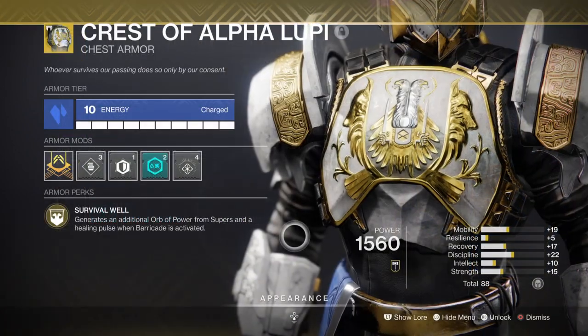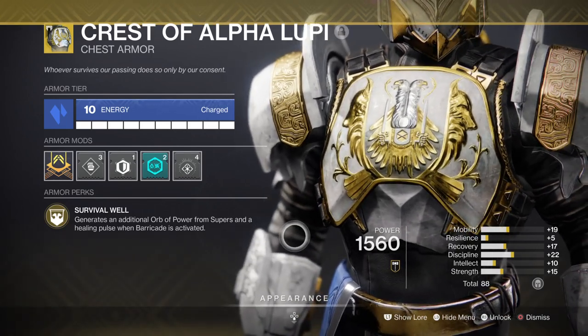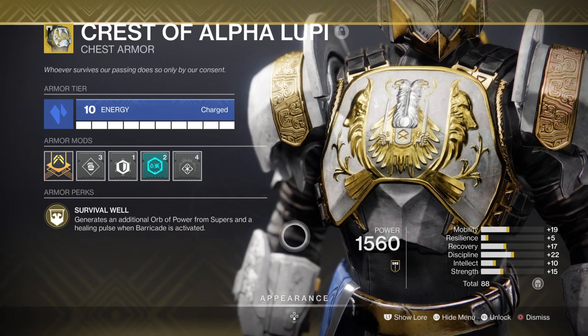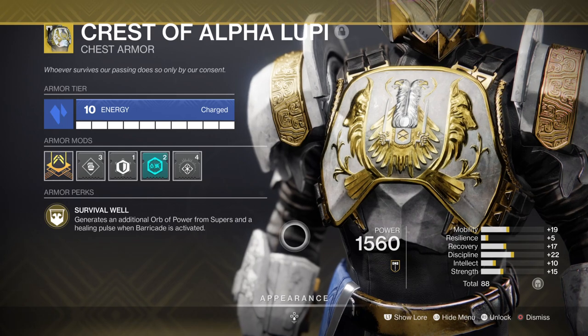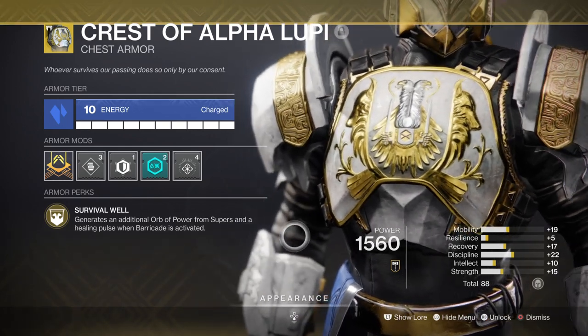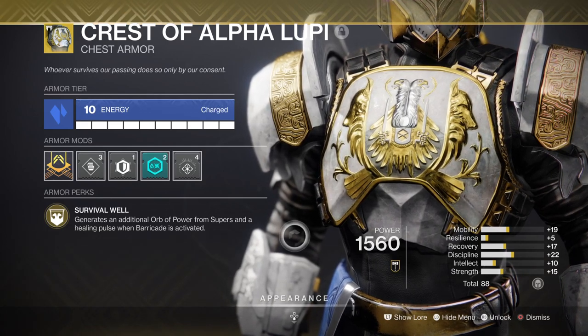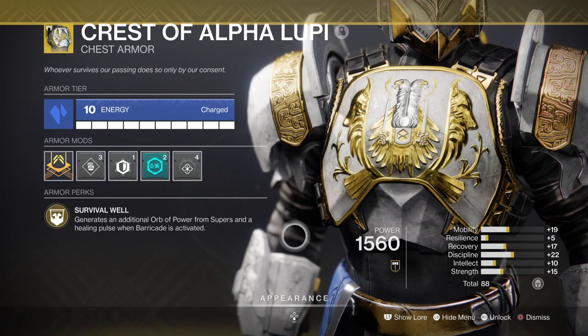You may have noticed that I'm using the Crest of Alpha Lupi as part of the build, and this is to allow us to create extra Orbs of Power via a super and grant us a healing aura while near it. Like mentioned, we want to create a build where survival is our main priority but creating orbs is the main plan of action as well. With high defense, high offense, and three ways of having weapon enhancements available, you can bring this into any high level end-game content you wish as long as you don't over push it.